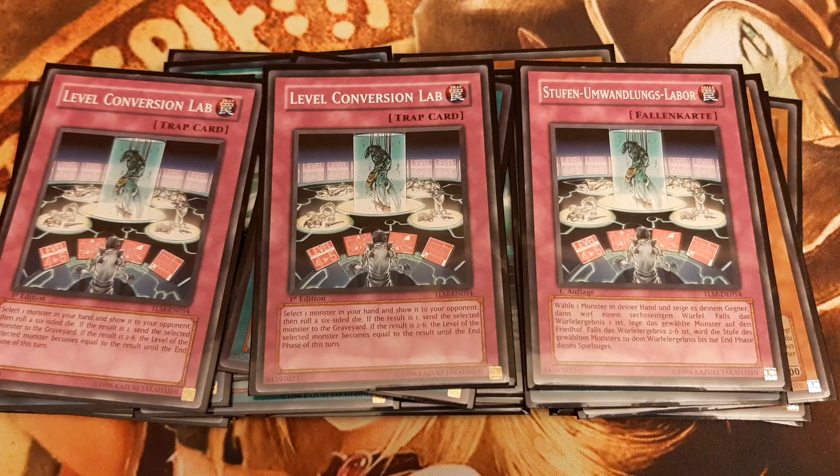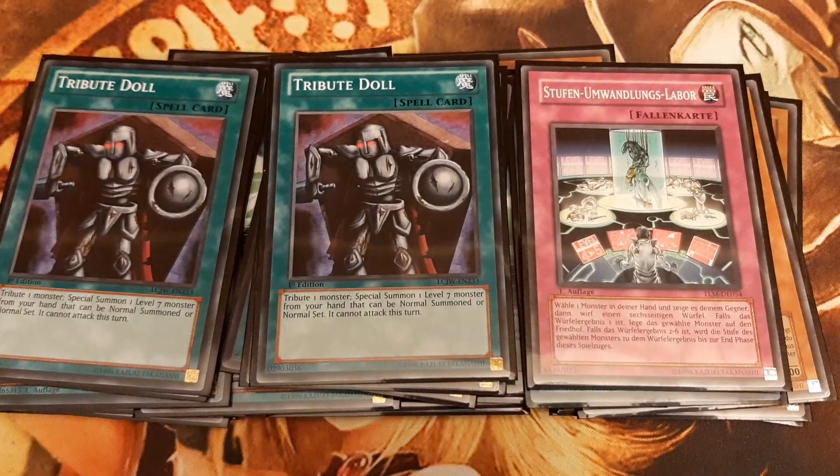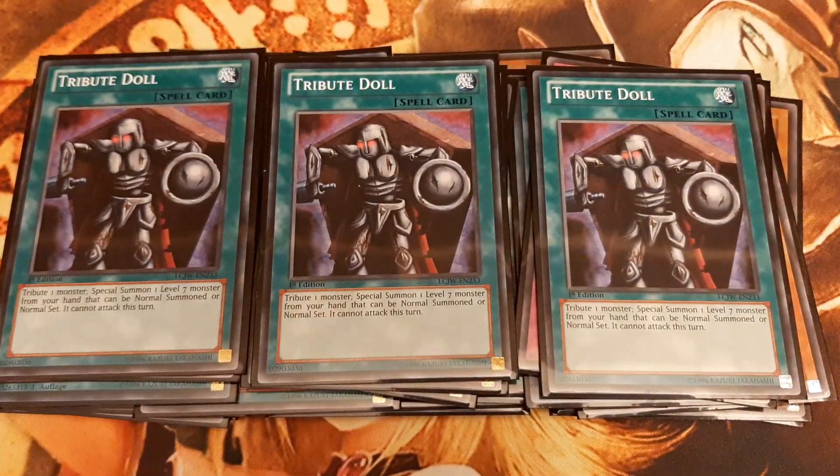Level Conversion Lab could easily fit into other tribute summon decks like Ancient Gears, for example. Tribute Doll is the next card, which lets us also summon Sanga, Kazejin, or Suijin with only one tribute.